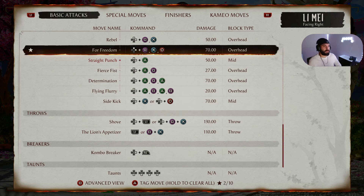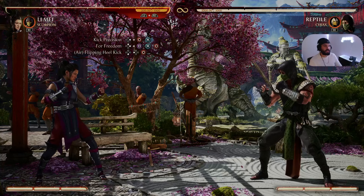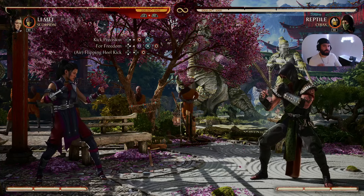The follow-up air combo we're doing today is For Freedom. For Freedom in the air is Up Square X Circle on PS5, or Up 1 3 4 on PC and Xbox. To follow up that aerial combo we're going to do an aerial special move — Flipping Heel Kick. Flipping Heel Kick is Down Back Circle on PS5, or Down Back 4 on PC and Xbox. This beginner-friendly combo in its entirety should look like this.